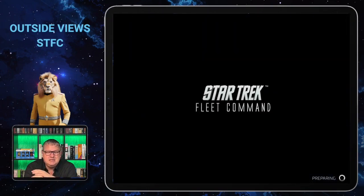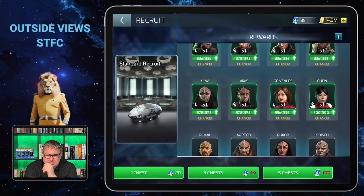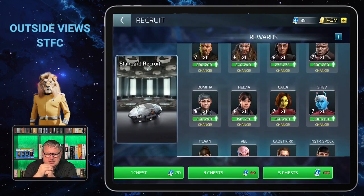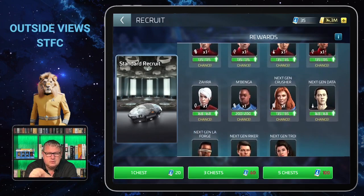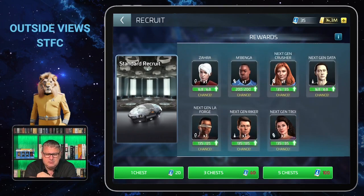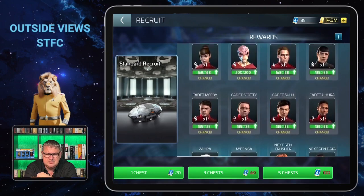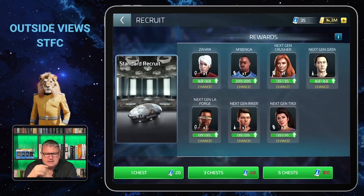As a common officer, he's very easy to get because he's already in the standard recruit section. If you've seen my video about how to get those officers easily even without tokens, you'll know why I say it's so easy to get Mbenga very early in the game — among the next generation officers and cadets from the 2009 Star Trek movie.